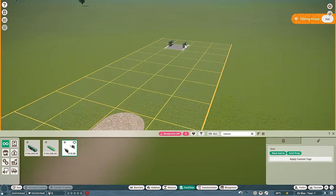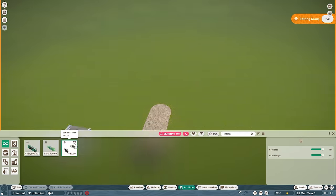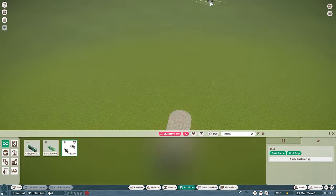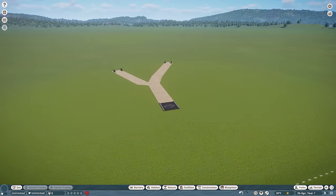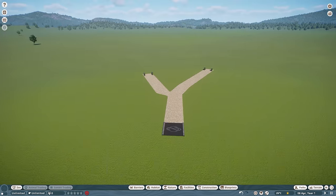That's how the guests know they're about to enter the zoo. The best part about this — you don't even need to work in the grid for this. You could actually just place these however you want. You can have it be a little bit more abstract, kind of like this entrance right here. I'm sure there's a cool building you can do with that, but for the purposes of this tutorial, let's keep it simple.